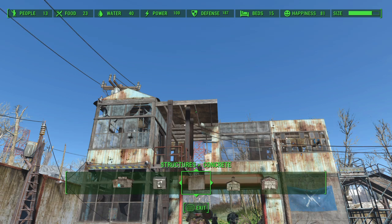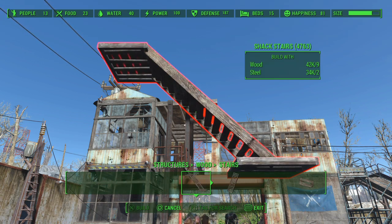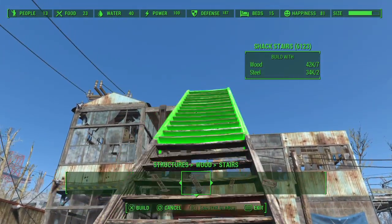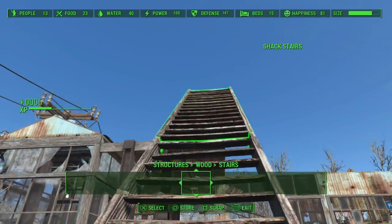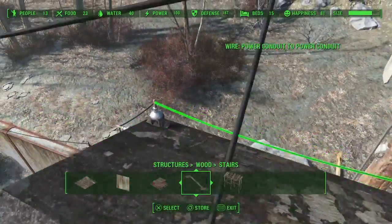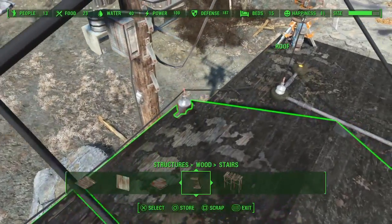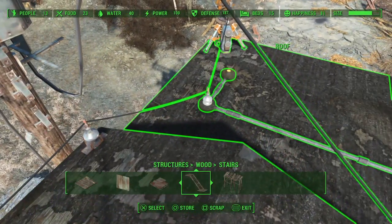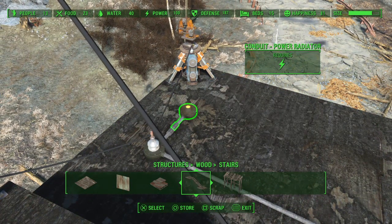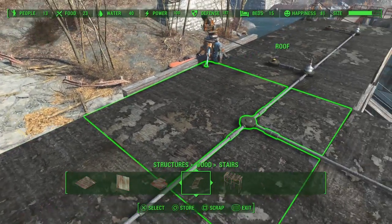Let me build some stairs real quick and I'll take you up there and show you how I did that. I ran the power up this side, across the top of this roof piece, and into the conduit. They've got these power radiator pieces that I really like — they help spread the power around and make putting lights underneath pretty easy.